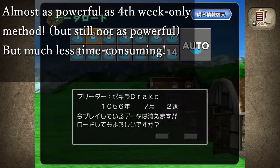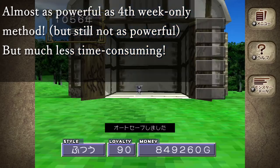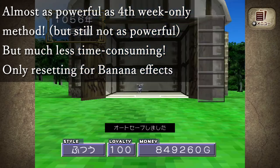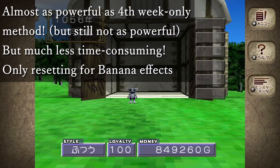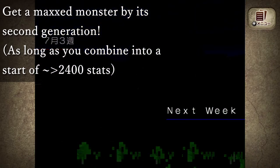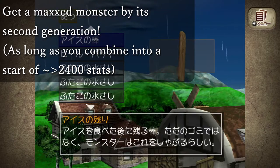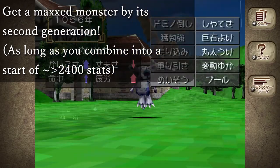This is almost as powerful as the 4th-week-only raising method, though still not as powerful, but it does save you a lot of real-world time since the only mass resetting point is really the Magic Banana during the second week, where you want to get the effect that reduces stress every time. Use this method and you can reliably get a max monster on its second generation, as long as you're able to combine it into having around at least 2,400 in stats when it's born. Don't forget to plan your combinations!